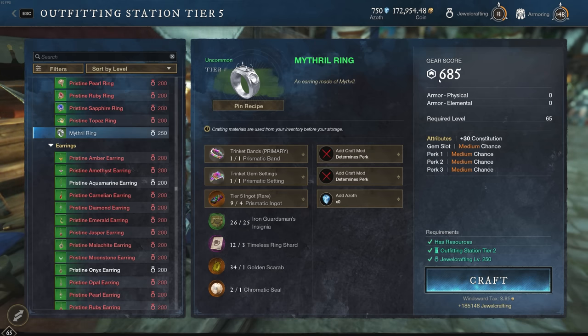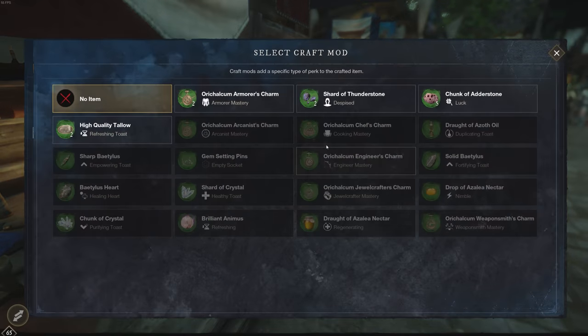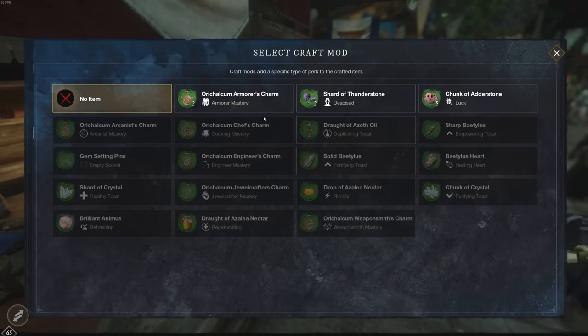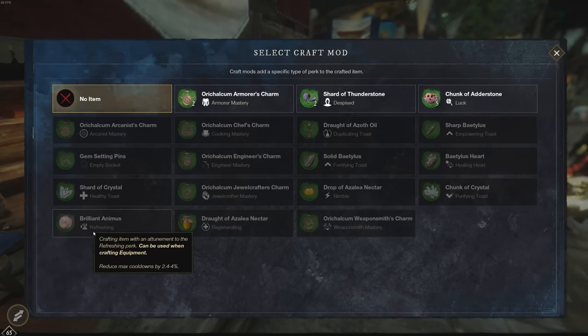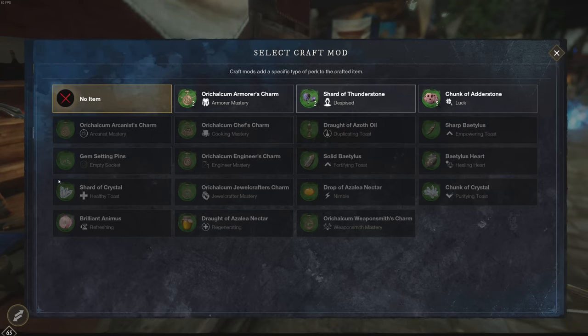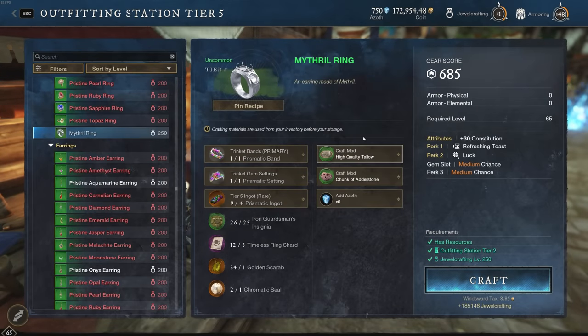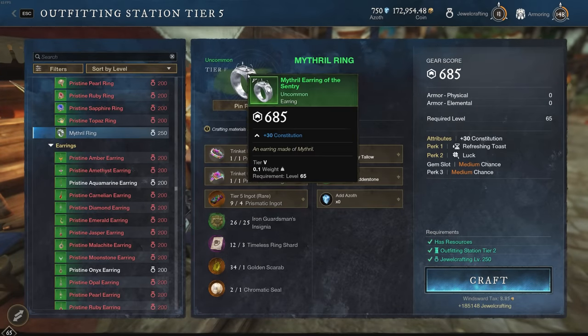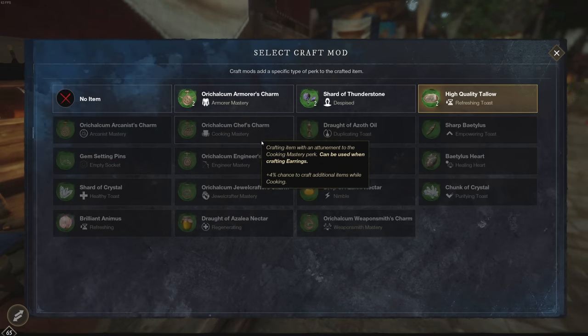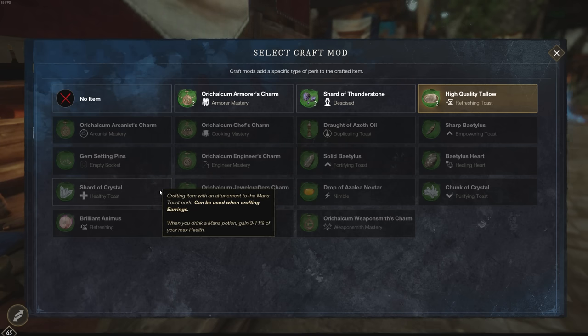You don't want to do the one where you can choose three perks — you want to do the one where you can choose two perks. You can craft 700 gear score, which is what you want to do, and you can choose two specific craft mods. For example, I would usually do Refreshing and Refreshing Toast. The reason I've been choosing the earring is because it has such a small pool of craft mods.